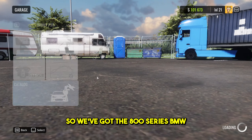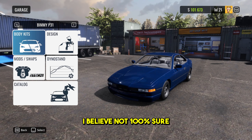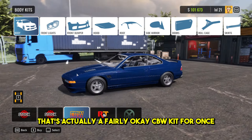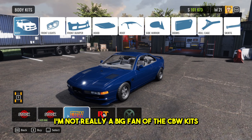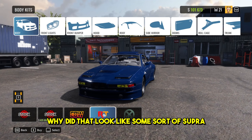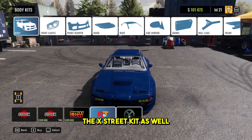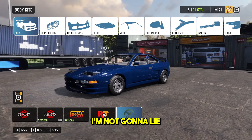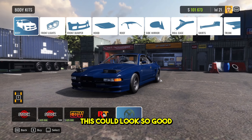Let's check out the BMW. So we've got the 800 series BMW, I believe - not 100% sure. The CBW kit - that one's kind of cool, actually a fairly okay CBW kit for once. I'm not really a big fan of the CBW kits. The R&T - I thought that was some sort of Supra at first. I do like the pop-up lights on this, I did not know this car had those. The X street kit as well - this looks like some old school sports car and I'm loving it. I actually really like this 800 series. Get a clean one of these - this could look so good.